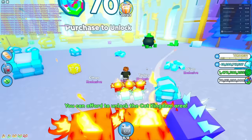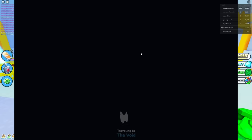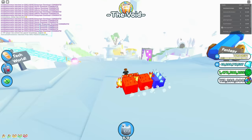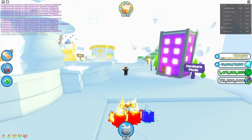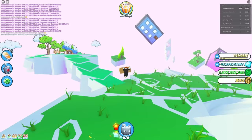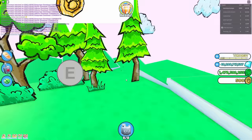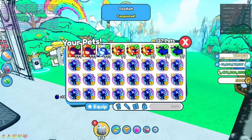There we go — we can unlock this beautiful cat kingdom area. Let's go head back to the void and then head to the limbo world, which is basically the void number two. There's not much reason to even have a limbo — what is the difference between limbo and the void? I guess maybe they need more space for areas. Let's go inside of here and then go to the doodle world.